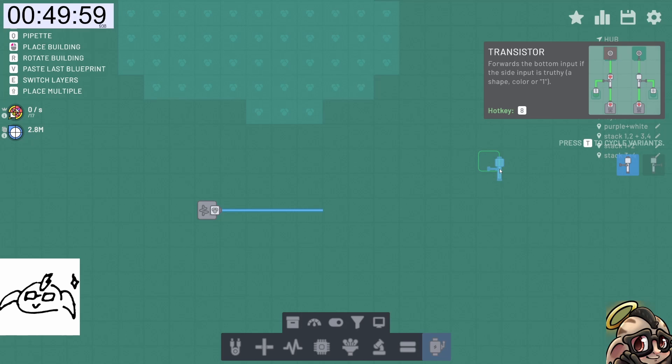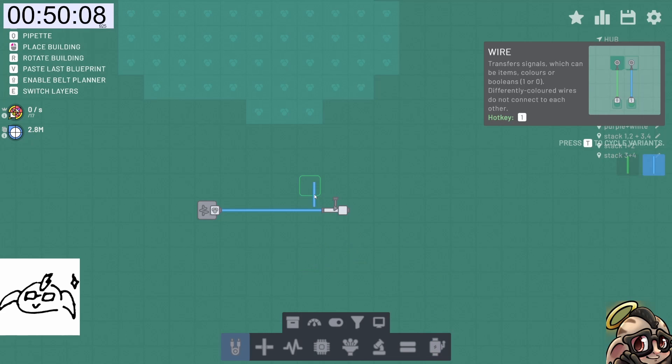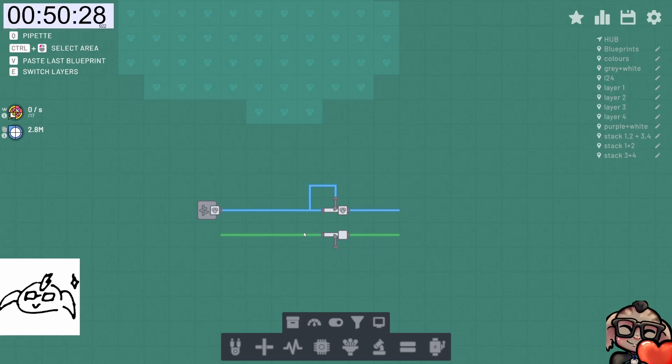And then let's have a transistor — forward to the bottom input if the side input is truthy: shape, help, or 1. So we can do that. And then simultaneously have another transistor — we can do that to get a nothing. So this is a nothing and that's a something. Now if we just put them together with another one, we get a something.